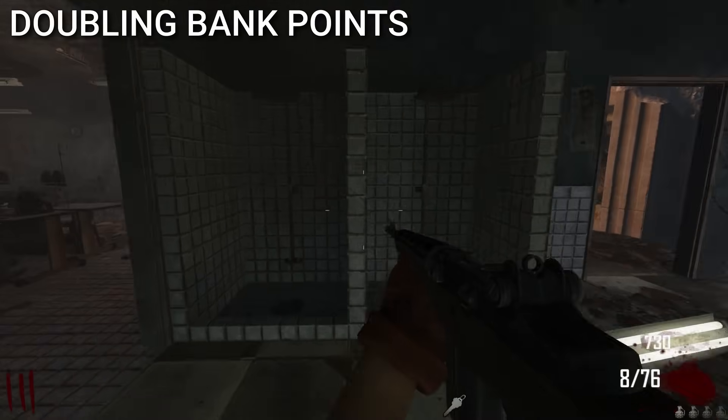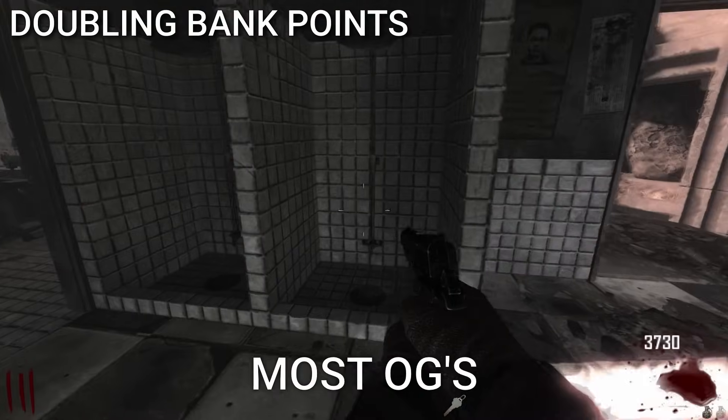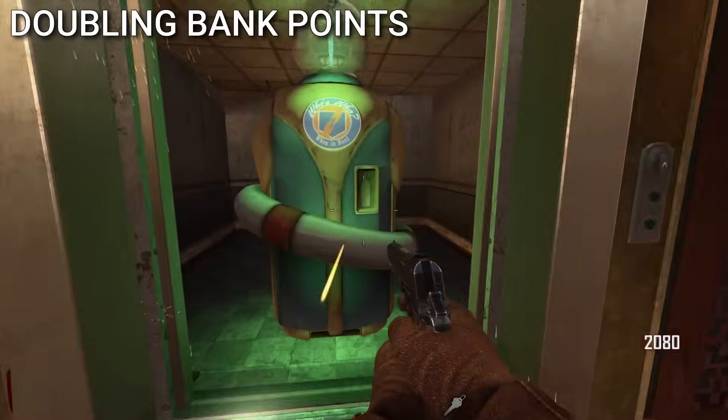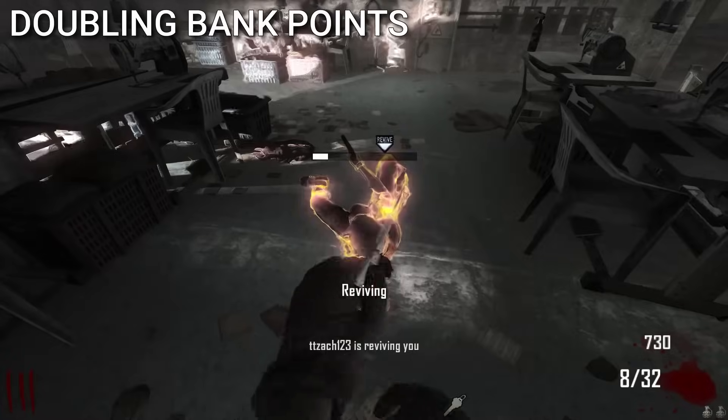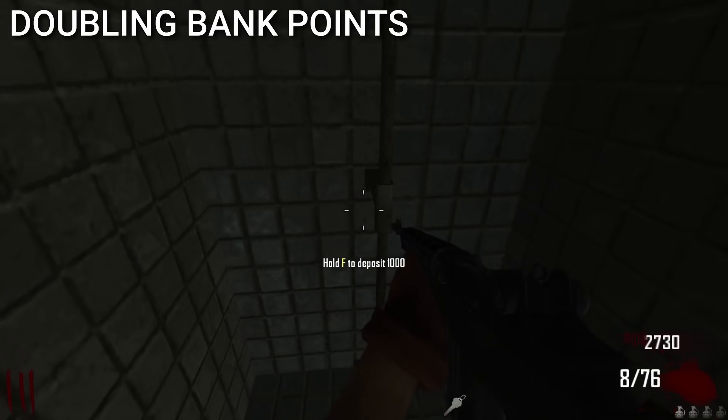There's an easy way to double your points in the BO2 bank, and most OGs remember it. It's done by buying Who's Who, having a zombie kill you, while in Who's Who mode, deposit the points in the bank, and then go revive yourself and deposit the points again. It's easy double points.